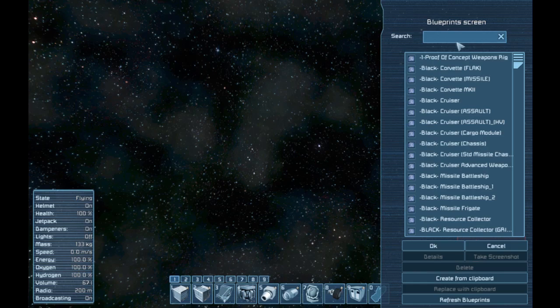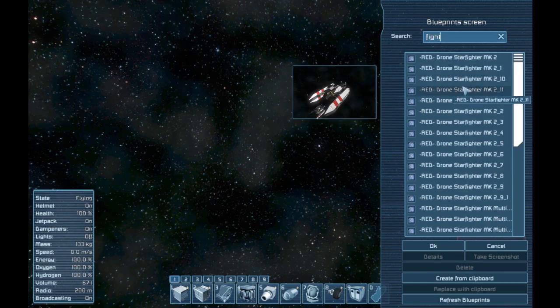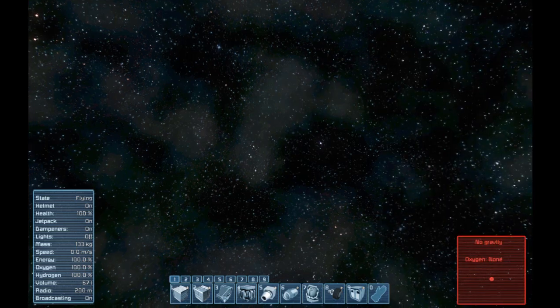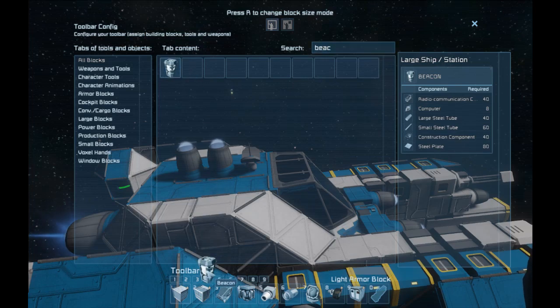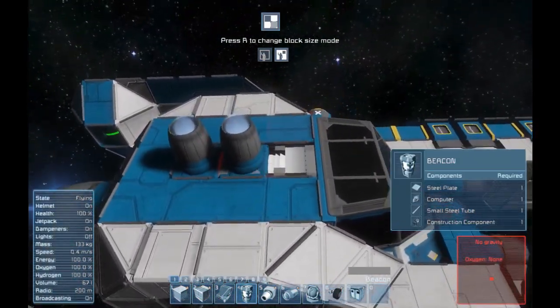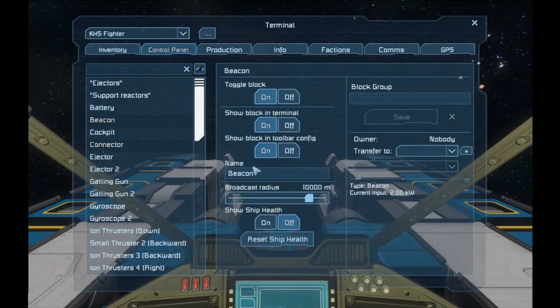In this case, I'm just going to spawn in the Keen Software House Blue Fighter, just as a demonstration. You will need a beacon block for the script to run properly, so add in a beacon block. The beacon block is how it displays on the HUD for you, so ideally you'd want it in the center of your ship so it's well protected.